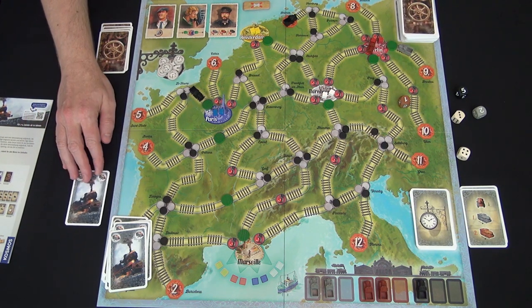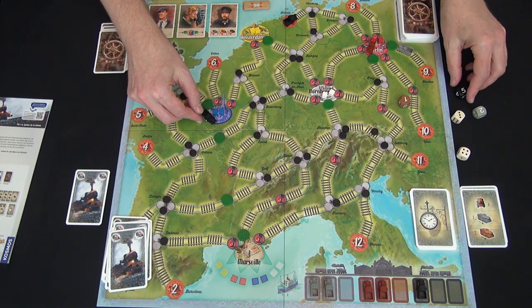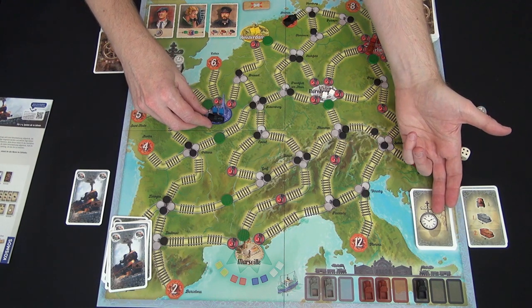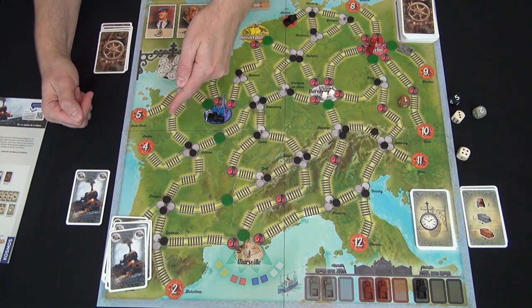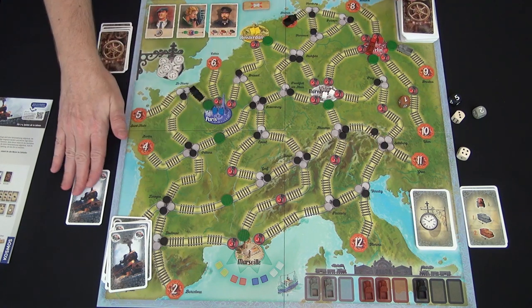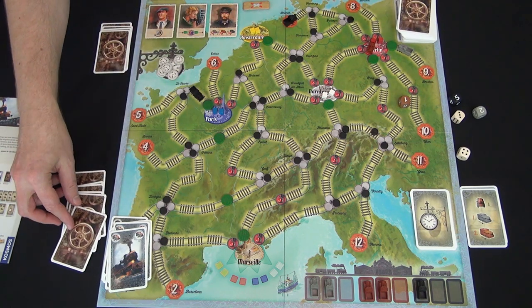With one card left in hand, I could get the black train into Paris — whatever I roll, it would go into Paris. However, if I haven't loaded the train with a good and black comes up on a forced movement, it would move into Paris without a good and head back toward the starting city. So let's leave black here. Brown is set and ready to go. Gray is ready to enter the city. I'll end my turn with this one card and draw five new cards.